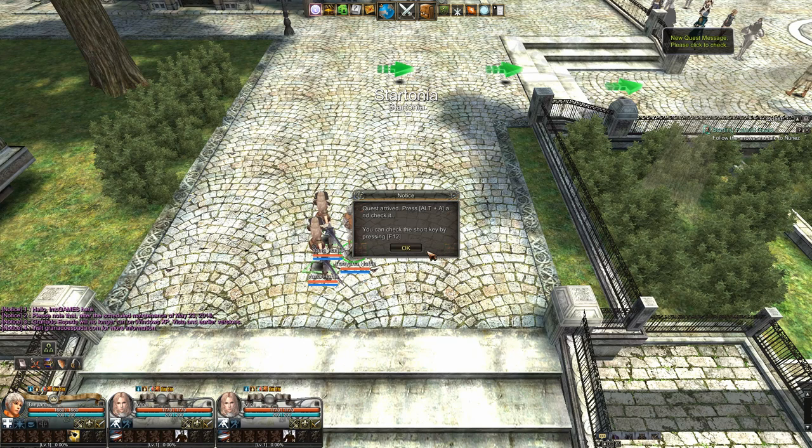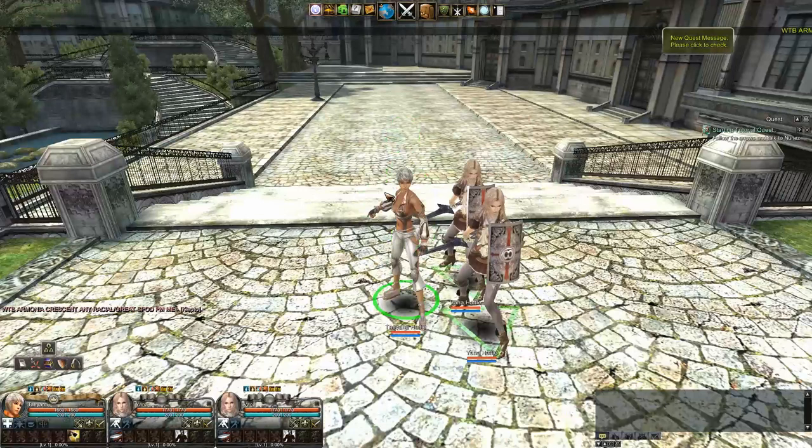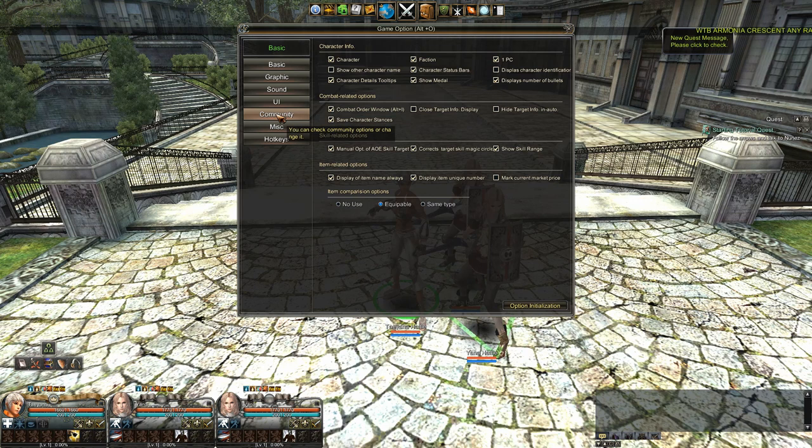Here we are in Granado Espada. A quest has arrived — press Alt+A to check it. You can also check shortkeys by pressing Alt+1 and 2. First of all I'm going to move the camera around — that is your graphics, ladies and gentlemen. First thing I'll do is turn down the music because it's getting pretty loud.